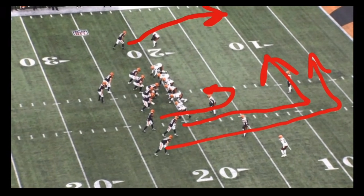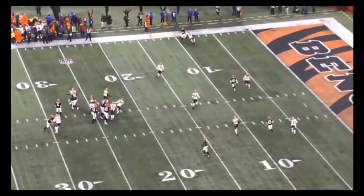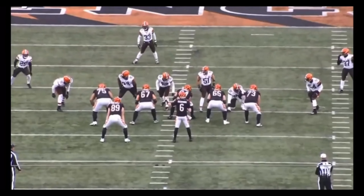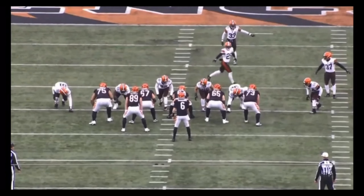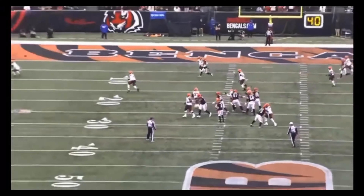We've got a bunch formation here — we'll talk a lot about bunch in this film. There are two digs at the bottom with a curl, and a big tight end on a corner at the top of the screen. What bunch can do is give you numbers to that side while also isolating a player. Josh Wiley is out there on a small corner — a great matchup. DeAndre Hopkins shows great body control for an easy first down. That could also be their rookie from last season. Easy pitch and catch with great protection.